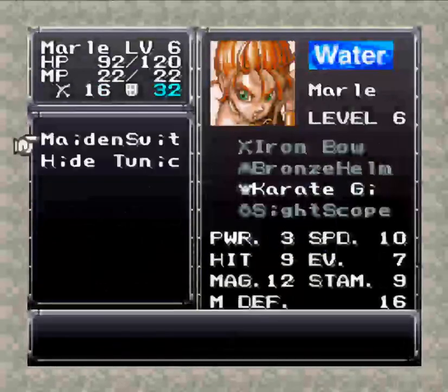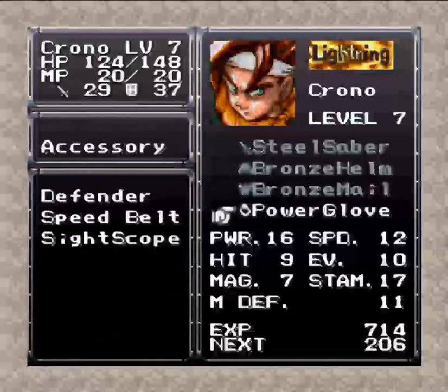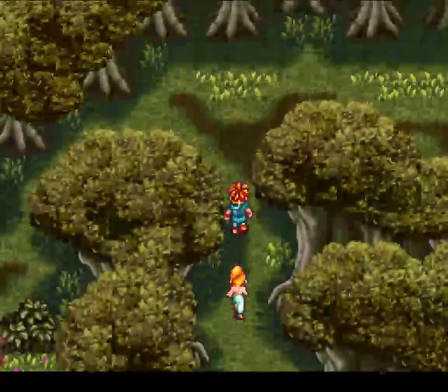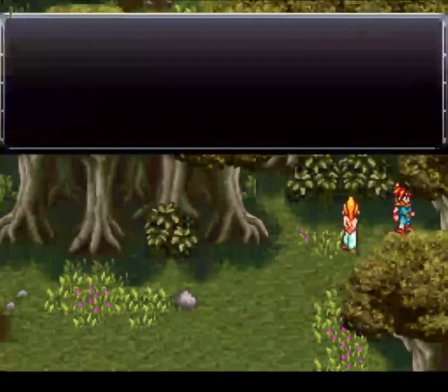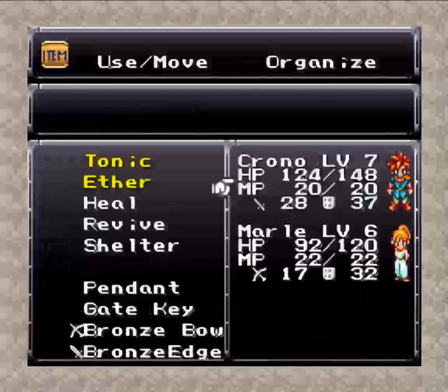Let's give her that armor and that accessory — we're gonna go ahead and give her the Ribbon for now. Chrono's just fine where he is, but I'll go ahead and give him the Speed Belt so he'll have 14 speed. Into the forest — I think there's a Power Tab over here. Yep, there it is — bingo, Power Tab! We're gonna go ahead and use that on Chrono.